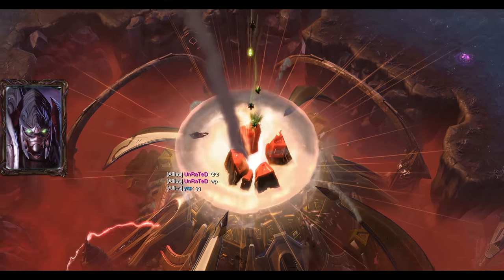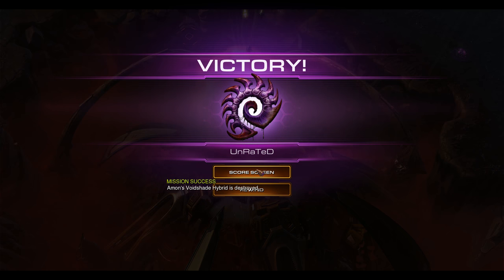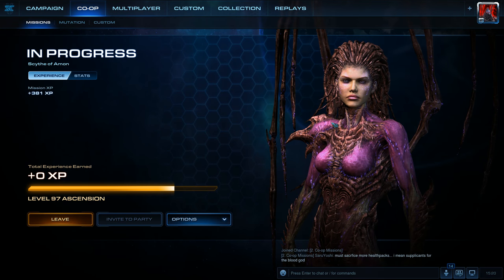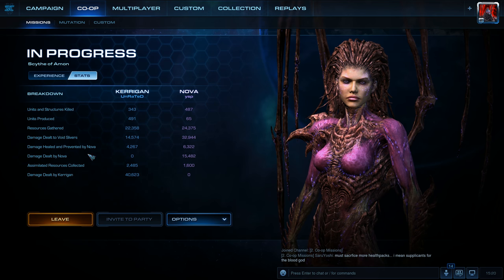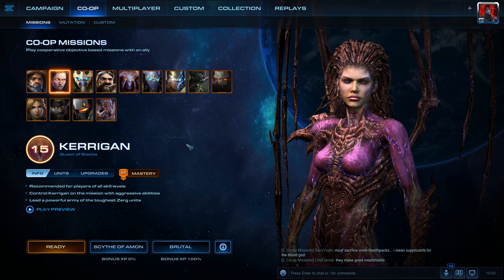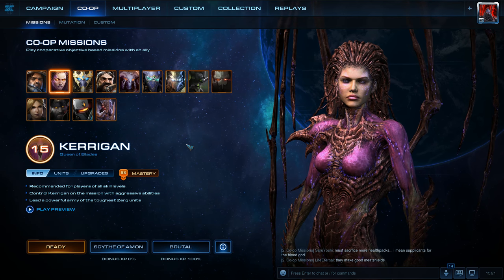That was a cakewalk. I had a good teammate, that's for sure. But holy cow — I didn't realize the utter strength of just Hydras on this specific co-op mission. 3-3 upgrades with Frenzy, plus their increased range, while Kerrigan takes all the focus damage. We'll look at the endgame stats for anyone who wants to see. Thank you for watching everyone — leave a like, subscribe if you want more videos like this, and I'll see you in the next one.